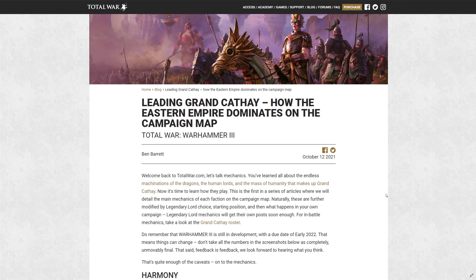This is not going to cover all the campaign mechanics, as this article illustrates they're going to start talking about mechanics more and more as they ramp up closer to the release date of Total War Warhammer 3. But today we're going to find out a lot about Harmony, the Wu Jing compass, the Great Bastion, the technology tree for Cathay, and also the Ivory Road.